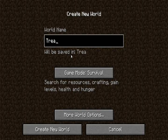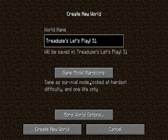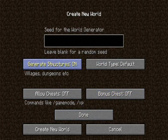Trade's let's play - I'm going to put Season One because I don't know if I'm going to change it as time goes on. Game mode survival... actually, you know what, I want to try creative - or actually, adventure mode. I'm going to switch my game mode. Here we go, we're going to generate structures on, world type is going to be default.